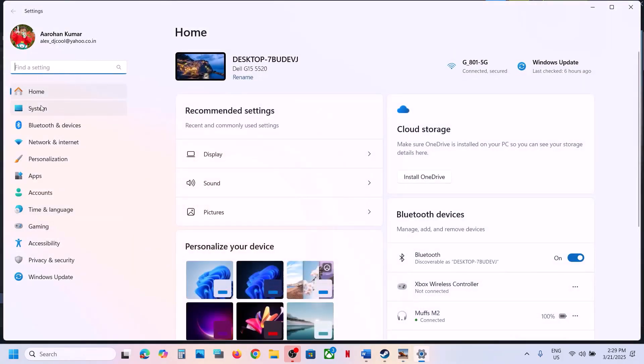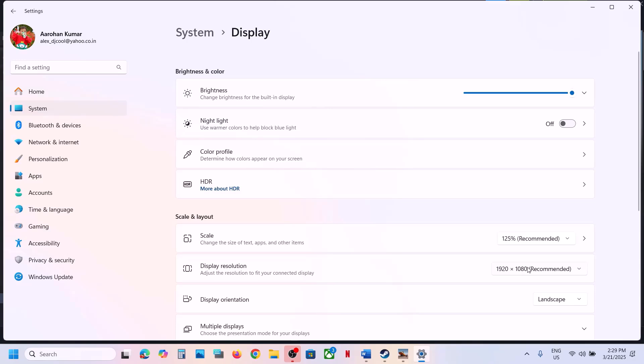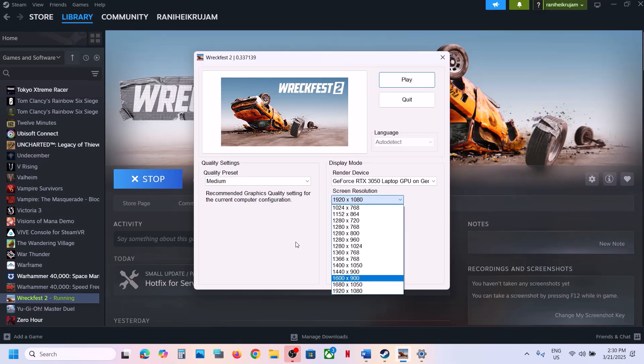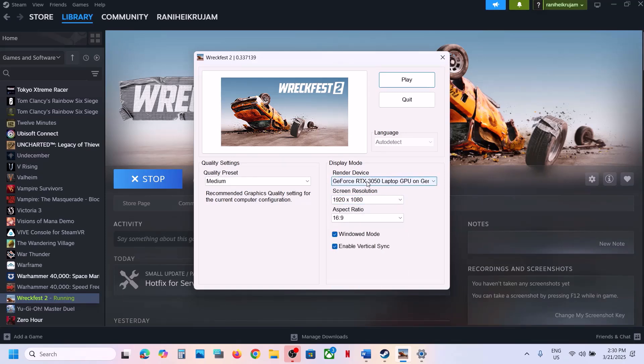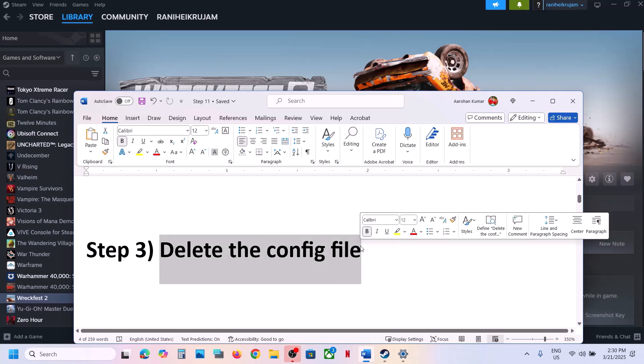Open Windows Settings, go to System, then Display. In my case the recommended resolution is 1920x1080. You can select the same resolution in the game, or lower it down and check. Make sure the game is running on the dedicated graphics card. If the quality preset is set to Ultra, you can set it to High or Medium, then launch the game and check.